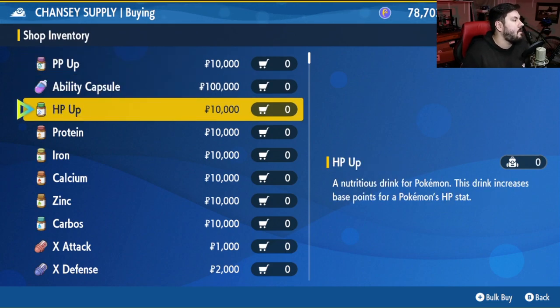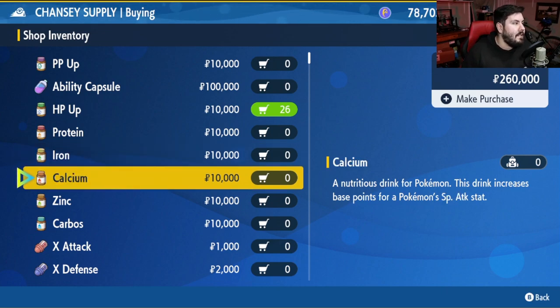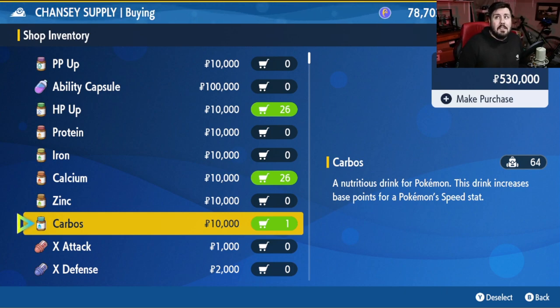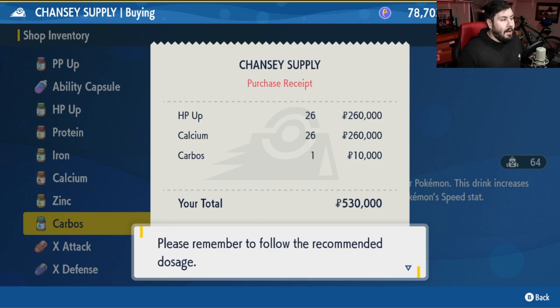For our Slowbro, we want max EVs in HP, which means we need HP Up — we'll do a bulk buy of 26. We also need max EVs in Special Attack, so another 26 Calcium. We also want to dump four EVs into Speed, which means we need just one Carbos. Doing vitamins only is going to cost you about $530,000, which is a steep price, but it saves a lot of time if you need this quick.